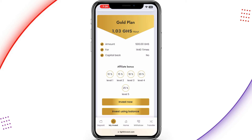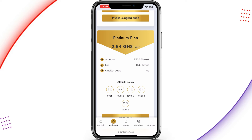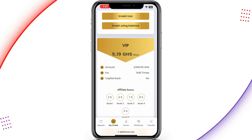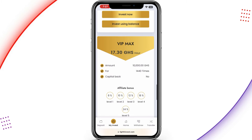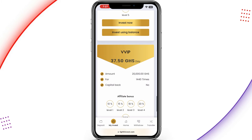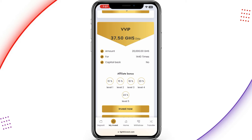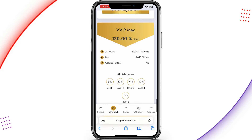The affiliate bonuses are also listed below. The platinum plan earns you 2.84 Ghana cedis each and every hour and goes for 1,500 Ghana cedis. The VIP plan goes for 3,000 Ghana cedis, earning 5.19 Ghana cedis per hour. VIP Max goes for 10,000 Ghana cedis, earning 17.3 Ghana cedis per hour. The higher VIP tier goes for 20,000 Ghana cedis, earning 37.50 per day. The final plan goes for 60,000 Ghana cedis, earning 120 percent of your money each and every hour.